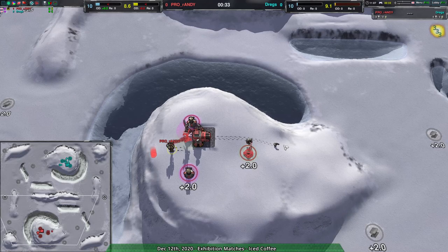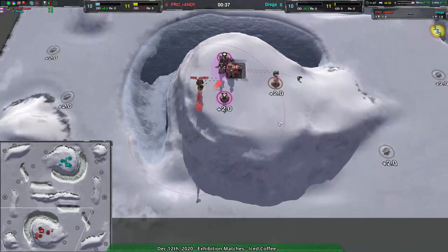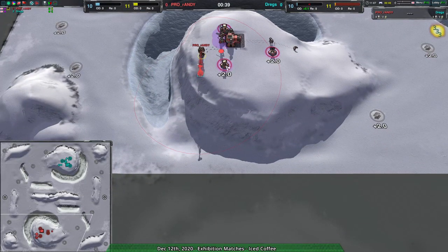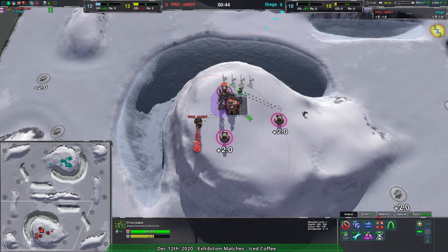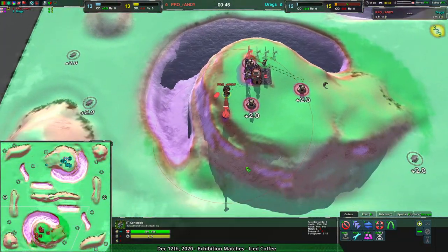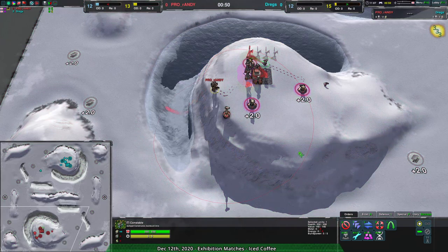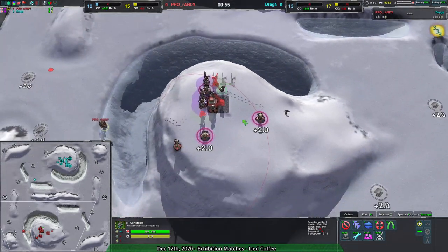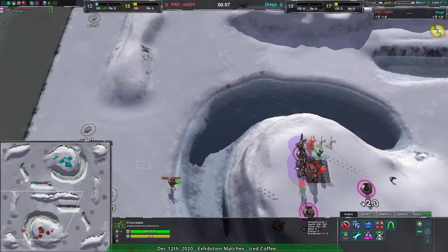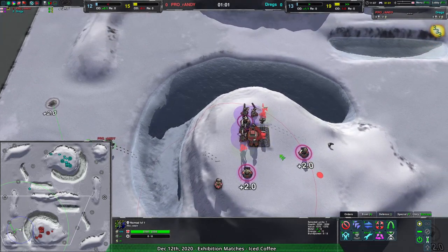Their only defense is the one puppy, just in case something tries to come up the main ramp. Now granted, it's worth noting there is actually a passable space back here — you don't have to necessarily go just around the front, there is some room around the back that units can use. But the primary path is of course that ramp up the front. Not to mention Randy's commander is blocking the path going over to the backside, so it should be okay.